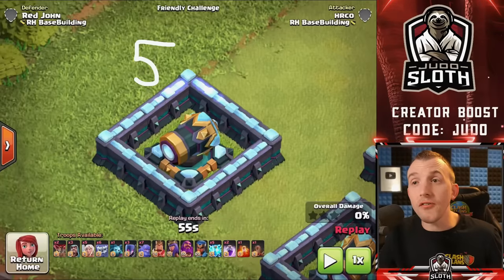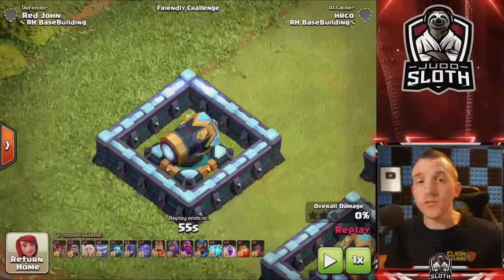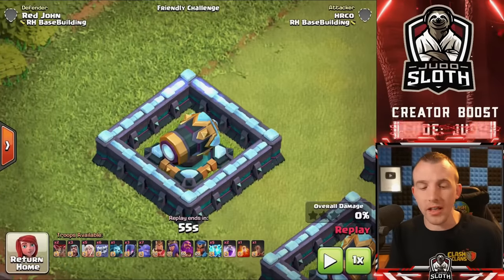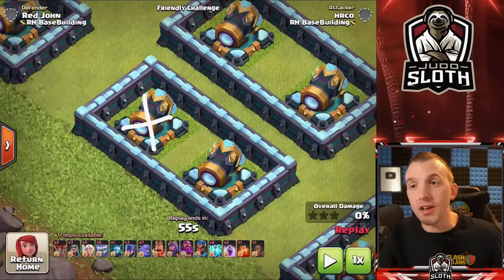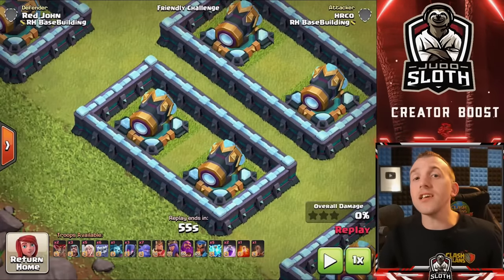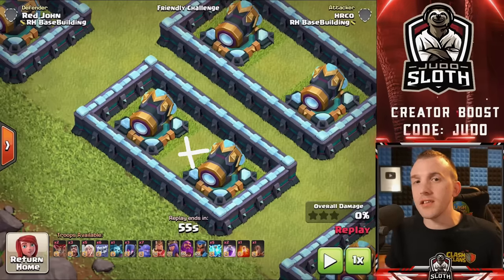The 5x5 tile compartment is realistically the smallest compartment you can use — it can fit a single defense. Moving along, we then have the 9x5 compartment where you can fit two defenses, and this is perfect for a spring trap in between the defenses. We will be getting to trap placement, which is tip number 3 in this video.